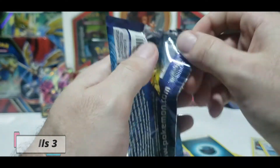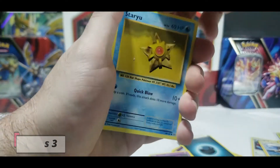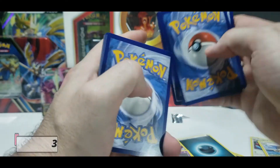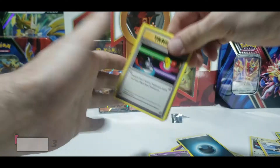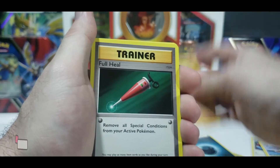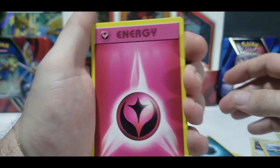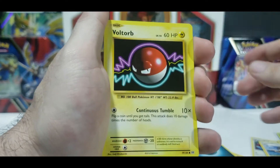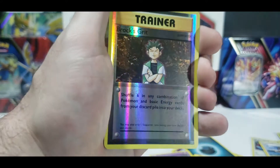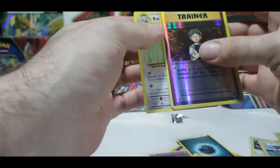Evolutions - it's Evolutions that's three from the back, I apologize. Code card - I've done every code card correctly this episode. Three from the back: Switch, Machoke, Full Heal, Staryu, Onix, Fairy Energy - RIP Fairy, no more since Sword and Shield base set came out. Reverse Brock's Grit Trainer. Regular Rare Raticate to end it off.